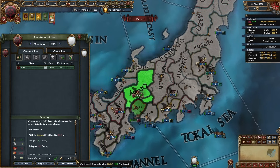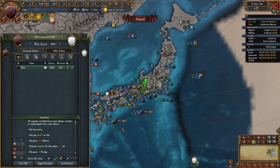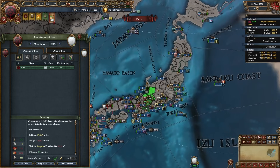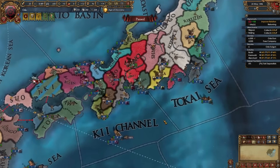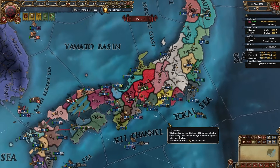Whichever nation you're fighting, full annex them no matter how large they are. You really don't care about aggressive expansion in Japan because even if coalitions form, not everyone will want to declare that coalition war against you and it probably won't ever happen. So there's your first war done — the easiest neighbor full annexed, or you've shown strength and gotten 100 points in each category.